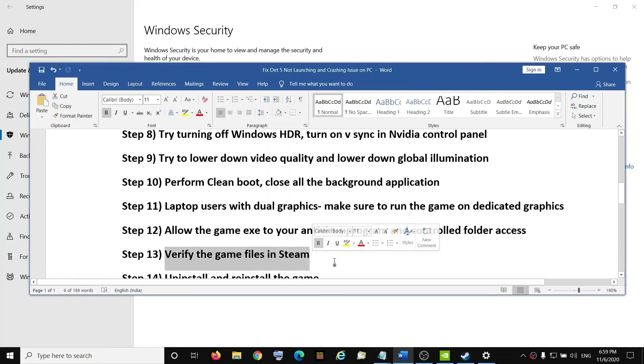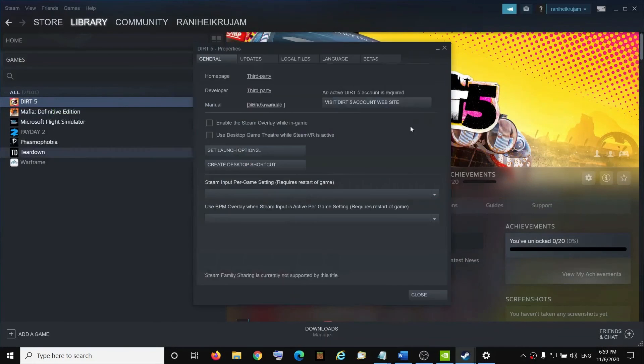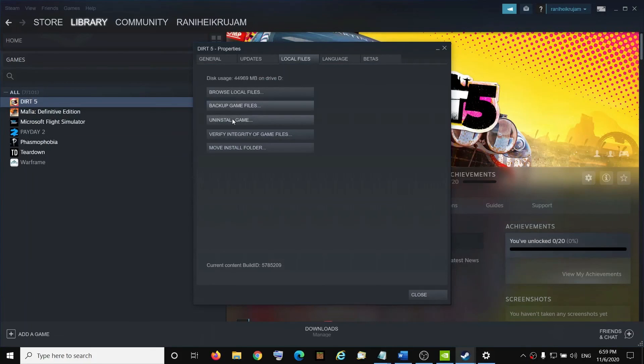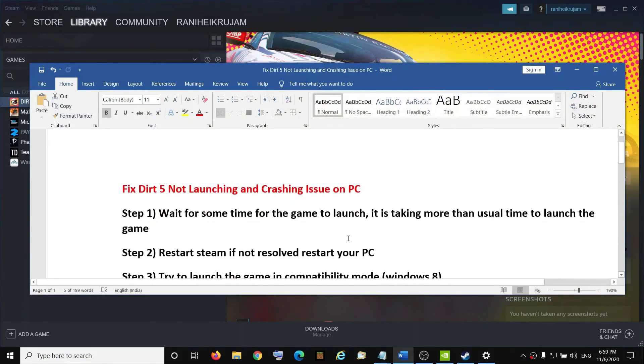The next step is to verify the game files in Steam. Open Steam, right-click the game, click Properties, go to the Local Files tab, and click 'Verify Integrity of Game Files.' Once done, try to launch the game. If nothing is working, uninstall and reinstall the game — delete all game files and save files, restart your computer, then reinstall. One of these steps should definitely help you get your game working properly on your Windows computer. Thank you so much for your time — please like this video and subscribe to my channel.